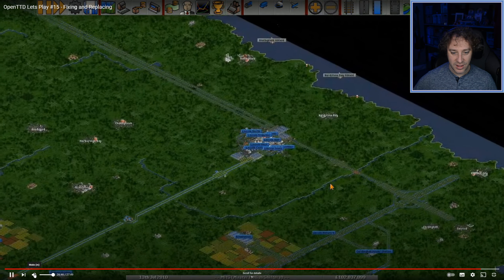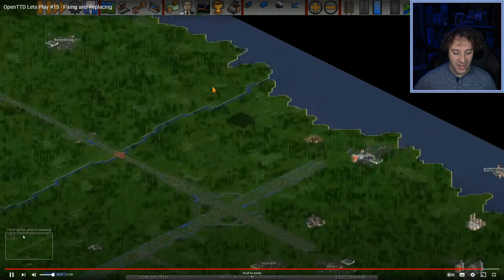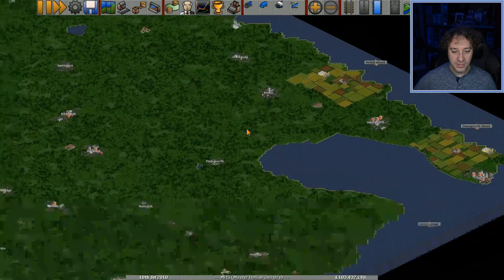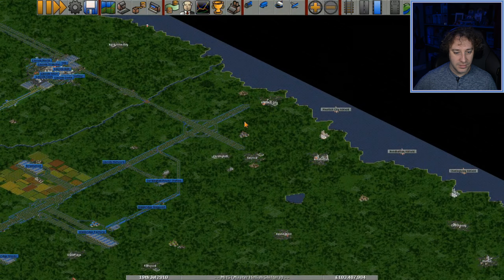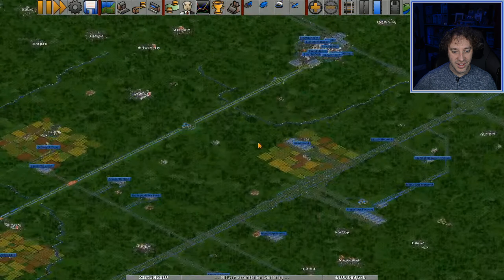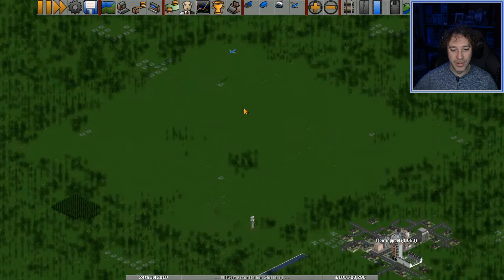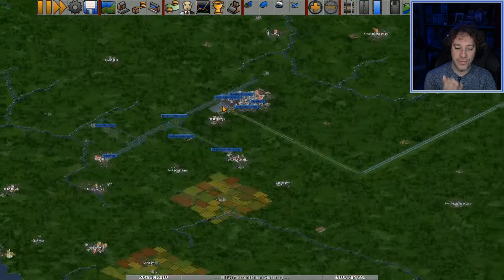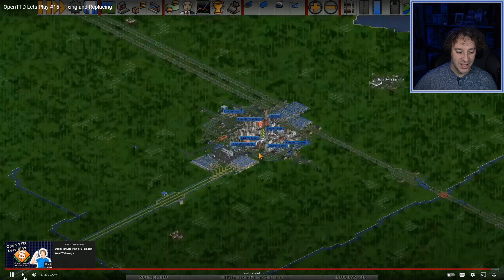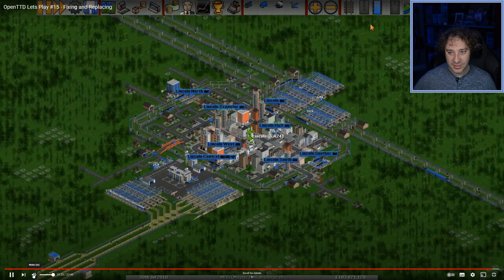I'm tempted to start working on some canals — bring some of this oil from these oil rigs, presumably just for the fun of it, to some sort of dock and get it processed at one of these oil refineries. That's not a good version but it's nice to do. There's a horrible area here where a farm used to be — everything's starting to come together now, and I think it'd be nice if we had some canals around Lincoln next time.